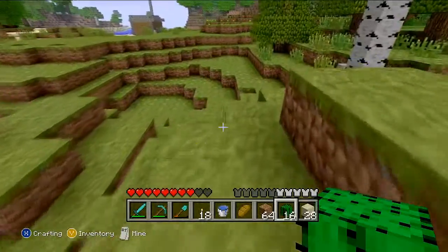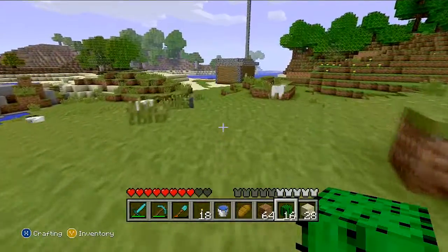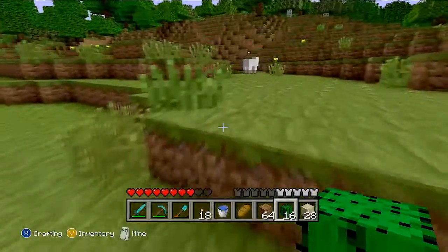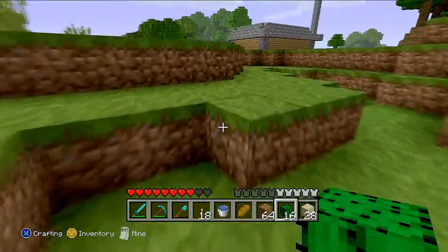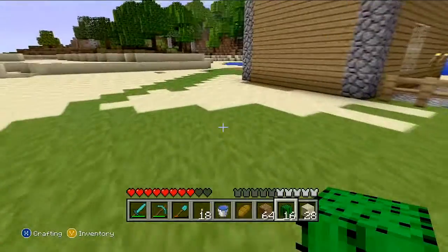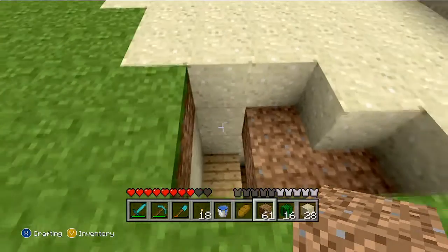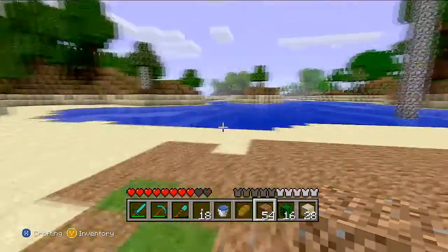There's nothing really else to talk about right now. I am going to be building a cactus farm this episode, and let's talk about what I'd actually need for the football stadium. I'm going to need grass, I'm going to need white wool - we're going to need quite a lot of white wool for the goals. I don't know if there's spider webs in this version, but I could use spider webs as the net. I don't think they have spider webs in this version yet, so the net will probably just be white wool as well.